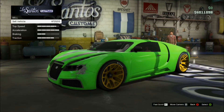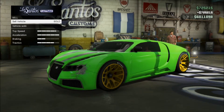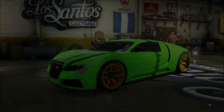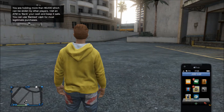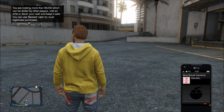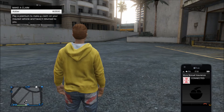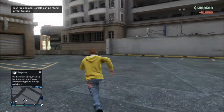When you come in you can sell it for the full price — yes, sell, yes. I spawn outside, I sold my vehicle. But still I call Mors Mutual Insurance and there it is — get it back. And you have the money.